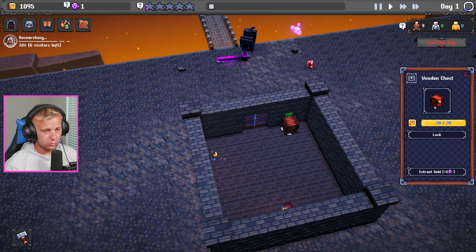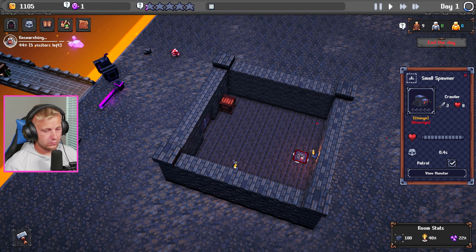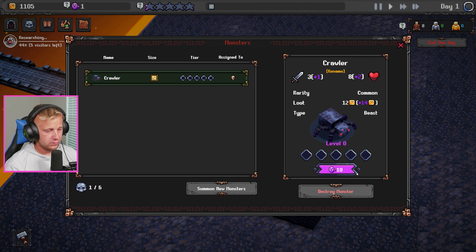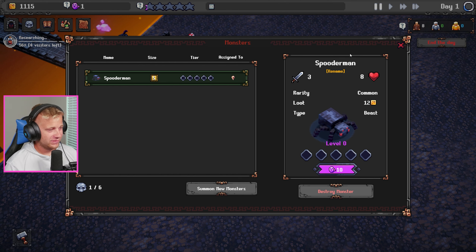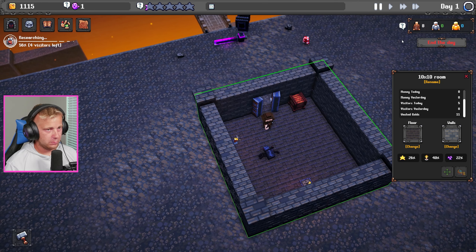We can extract gold from the wooden chest — we can lock and unlock it and extract, which I'm assuming is going to be souls. It takes some time for them to spawn. We can destroy them, summon new ones, and we can rename them. We'll name ours Spooderman — I like it.